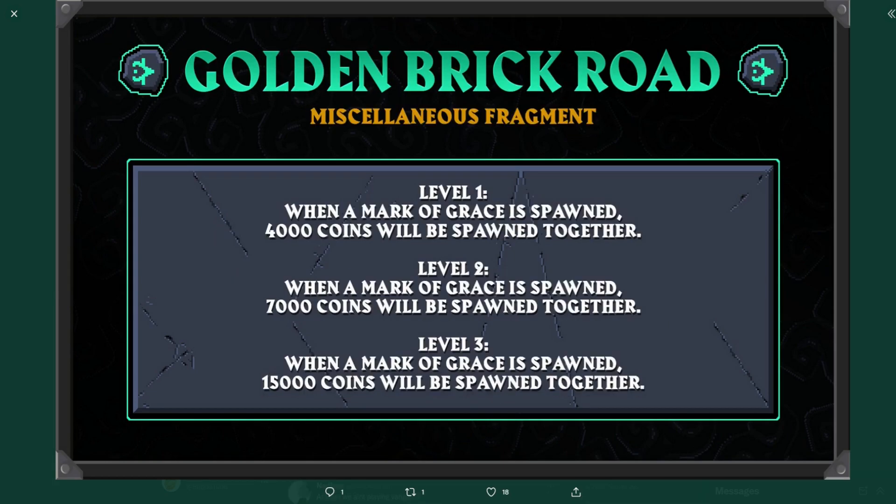Completely unexpectedly and literally mid-recording of this video, they actually released a second fragment to go with the first one, and this one is called the Golden Brick Road. The level 1 is when a Mark of Grace is spawned, 4k coins will spawn with it. Level 2 is the exact same thing except you get 7k coins. And level 3, you will get 15k coins with every Mark of Grace that spawns.